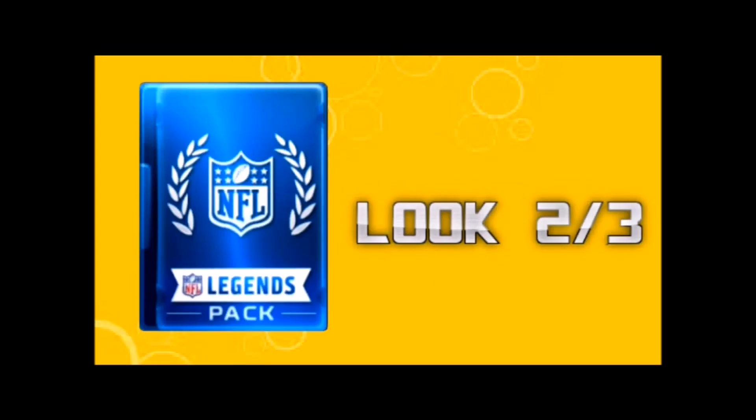The first category is look — I gave it a two out of three. It's pretty basic and simple, but sometimes simplicity is the best way to go, and you also have to consider that this is one of the first packs ever released in the game. The white NFL logo with leaves, all white, with the legends branding looks really clean, and the royal blue accents it perfectly. It doesn't get a full three because it is a little basic, but it's a really good basic.